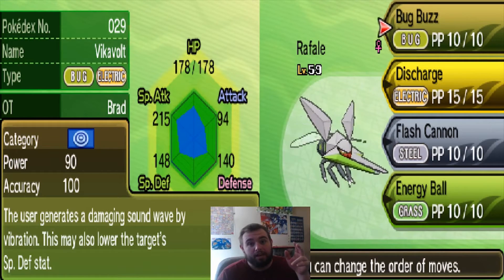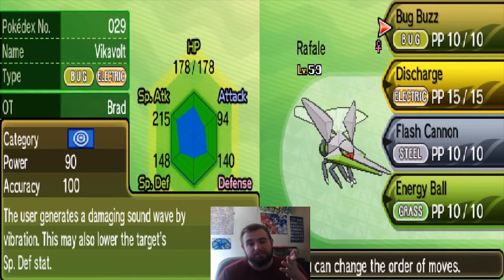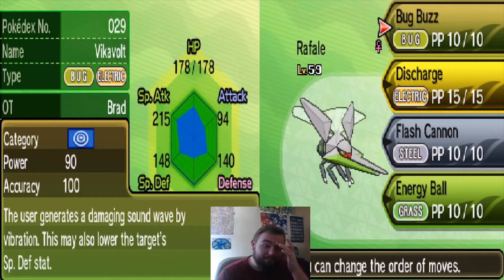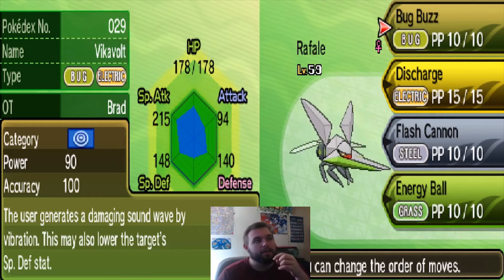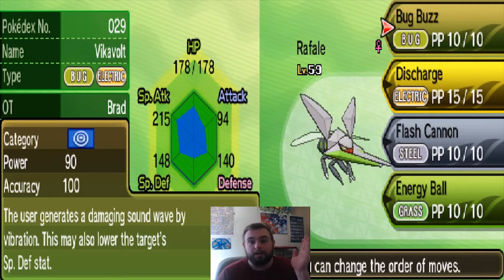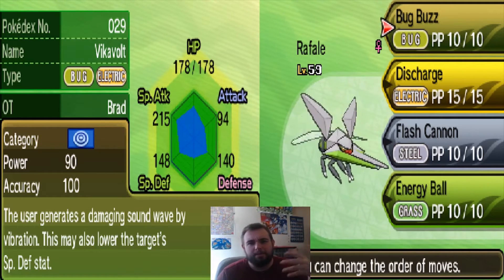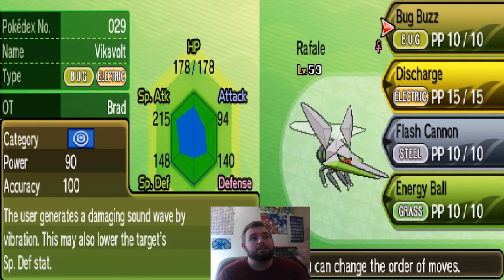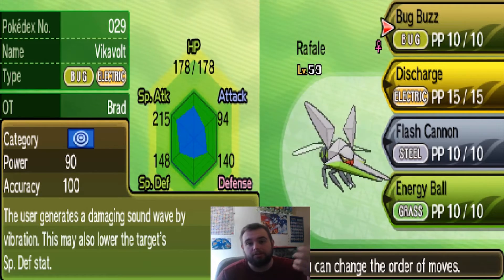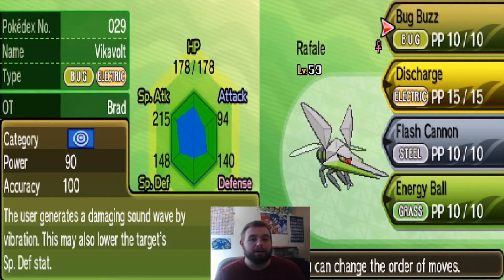I believe Bug Buzz has a chance to lower the Special Defense. So if you can manage to get that off and then survive the hit — maybe you take less than half, maybe less than a third — you get the Bug Buzz off, it lowers their SpDef, and then you take another hit. Boom, they're gone. That's how you destroy a wall. It may not always happen, sometimes it's just chance — maybe you get one hit off, lower the SpDef, and somebody else comes in and finishes it off who wouldn't have been able to without that SpDef lowering. So Bug Buzz is going to be your main Bug STAB.